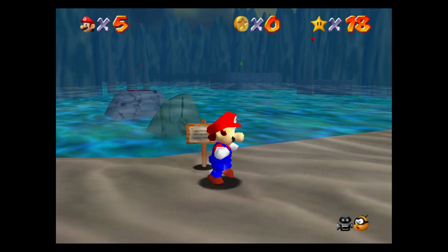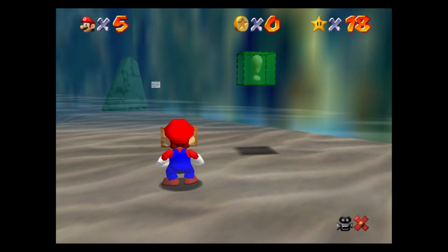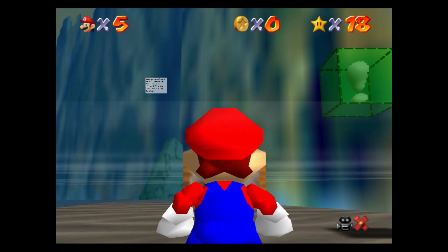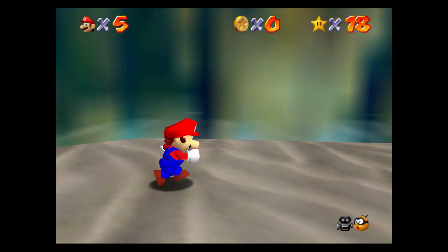Dive. Return — swimming control as we swam last time. What's this? There are special caps in the red, green, and blue blocks. Step on the switches in the hidden courses to activate the cap blocks. So yes, this is another one of those cap blocks that we can't activate yet.